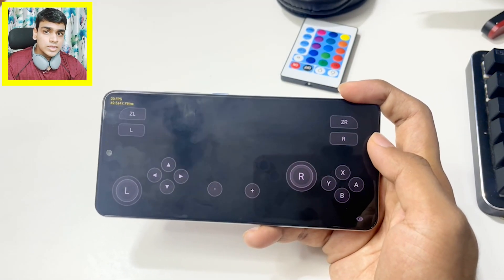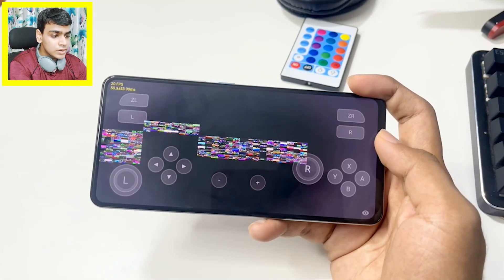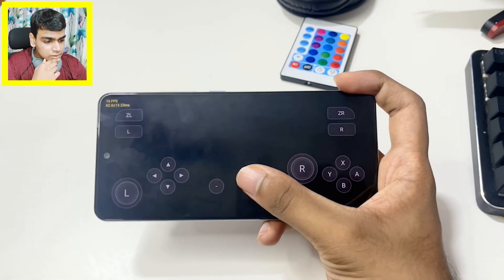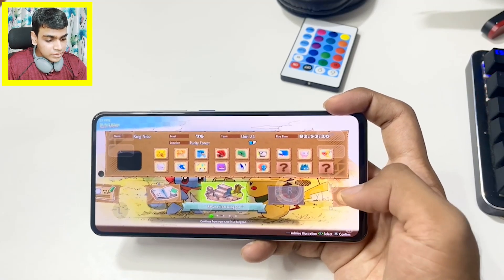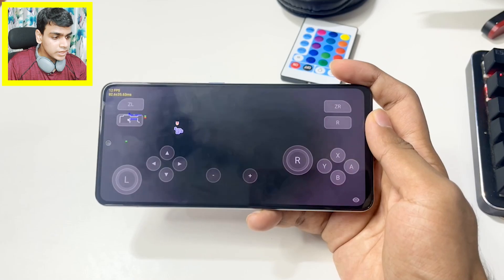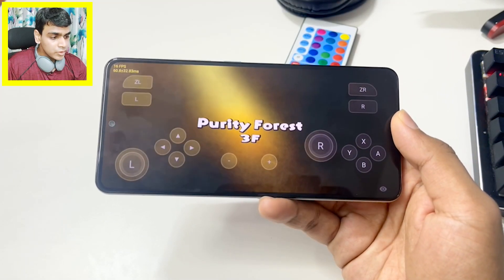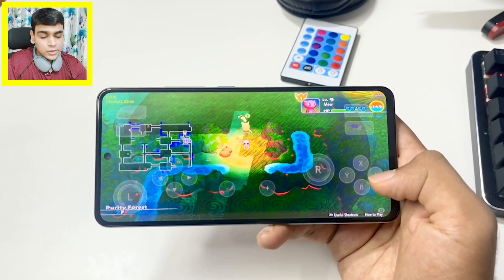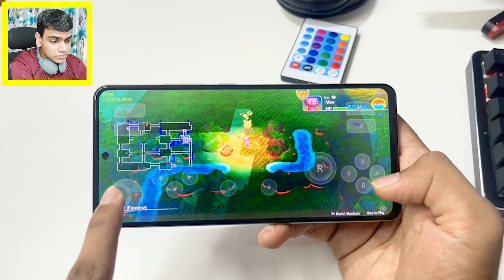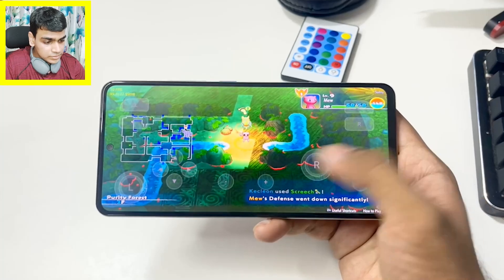Let's try Pokémon Super Mystery Dungeon, another game that works in Skyline. When it first opened there was a weird graphical issue that wasn't there before I used the custom GPU driver. Switching to the Qualcomm driver instead of the Turnip driver fixed the black screen issue. With the Qualcomm driver, the game runs with proper graphical output at about 8 FPS — not great, but the graphical aspects and move effects are all present.